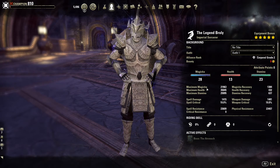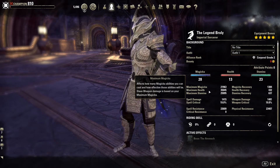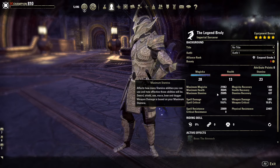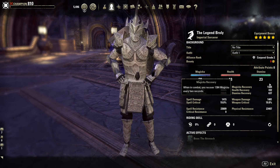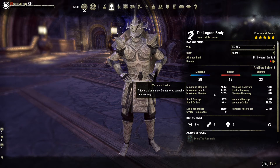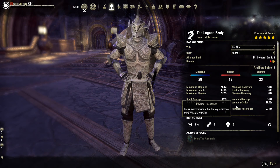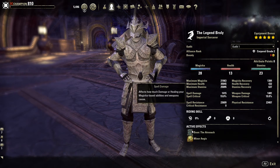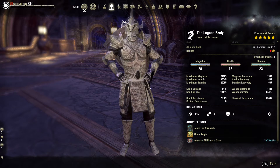I'm an Imperial. My max magicka is 21.9k, maximum health is 35k, maximum stamina is 25k. I have 28 points into magicka, 13 into health, 23 into stamina, and 1.3k magic recovery. Resistance unbuffed is 23.6k spell and 23.4k physical. My Mundus stone is the Atronach and I'm using basic tri-stat food.